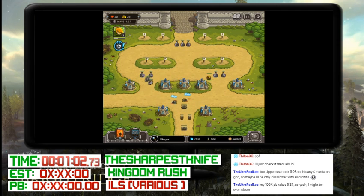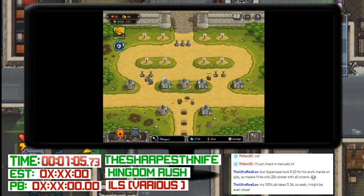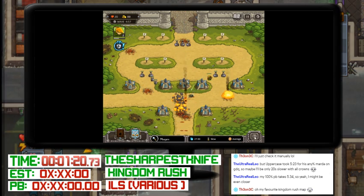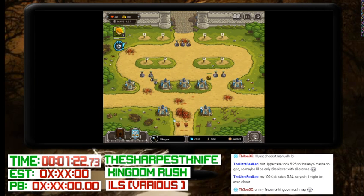You'll see all the towers are magic towers — that's because all the enemies at this point are non-human enemies. You'll see those little orcs and stuff at the bottom, and those are most vulnerable to magic. This is the most known Kingdom Rush map, I think, apart from maybe the very first one. This is probably the most known and most famous one.